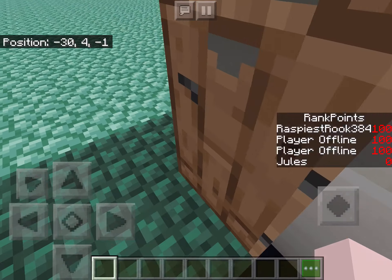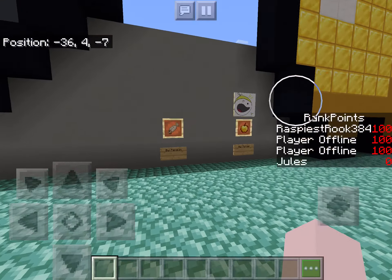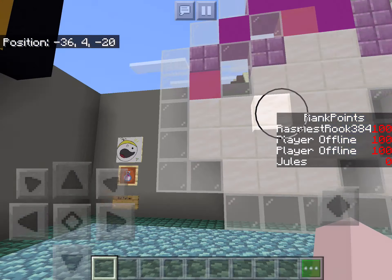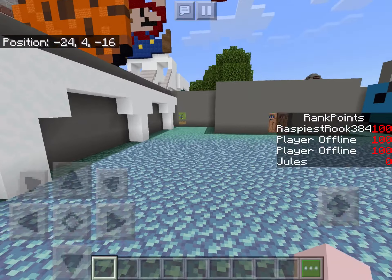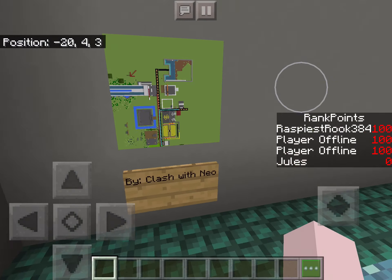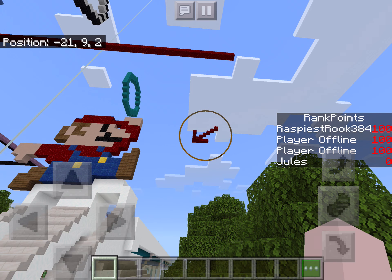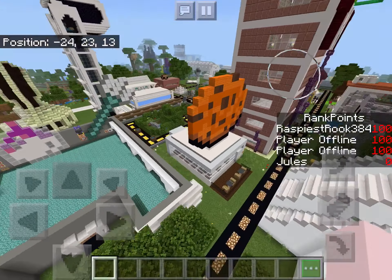Over here is the pixel art museum — a pretty large build. We've got the old cooked salmon from before the texture update, a golden apple, dragon breath, a trident I did after the update came out. My friend who built the highway did a pixel art of his highway, which is why there's a big red arrow in the sky pointing to it on the map.